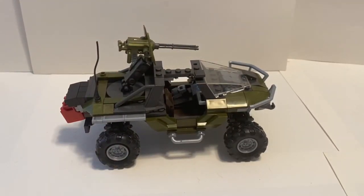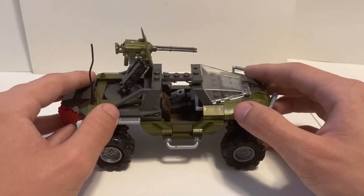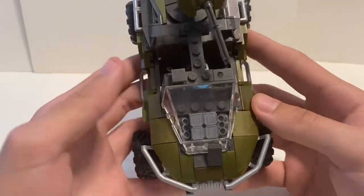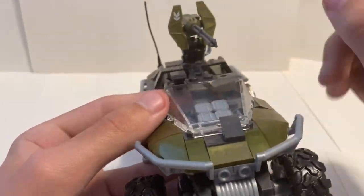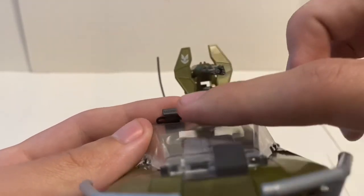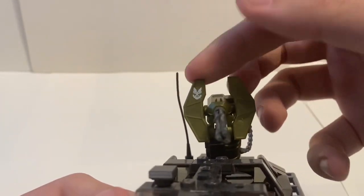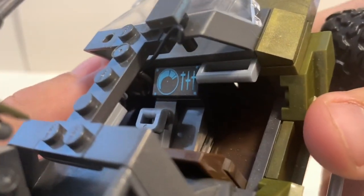Now for the actual main event — the Warthog. I actually really enjoyed building this; this thing is beautiful. I really like how they incorporated the engines into the design — that was fun to put together. There are no sticker pieces, which I'm very thankful for because I hate stickers and do a terrible job with them. This piece here is printed — it's for the light on top of the door. You also get a printed UNSC piece on the side of the turret, and one more printed piece for the console inside.